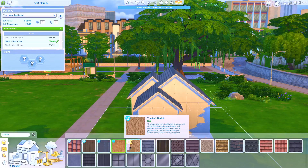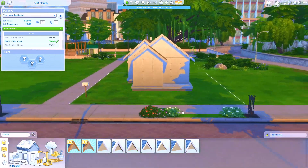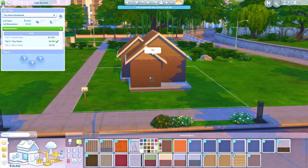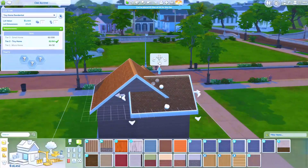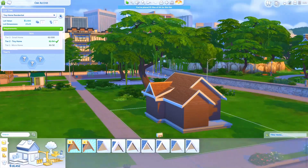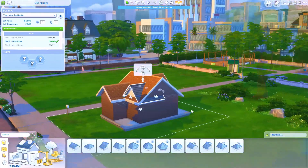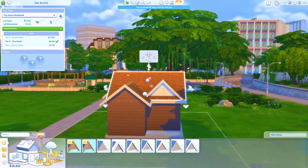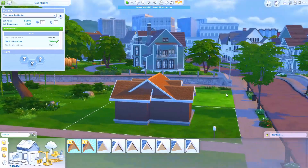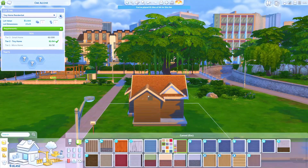Right now we're doing the outside of the house, and like I said this does classify as a tiny home in the three tiers. The micro home is the smallest one and can only have up to 32 tiles. The tiny home — which is what I'm building — can have up to 64, and the small home can have up to 100. I had about 61 tiles out of 64, so we just made it. You can select the tiny home residential lot when building, which gives you perks that really make it feel like a tiny home with actual benefits.